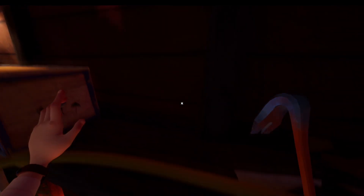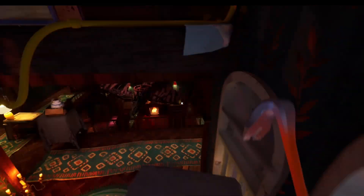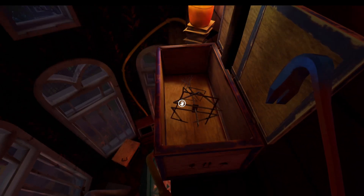The next thing you need to do is go to the other side of the upstairs. You can see there's a telly here - it's got three channels on it and we need to sort out the aerial for this telly so that we can actually see the code. If you climb here above the telly and open up this box you're going to get the aerial, and then we need to head to the roof.